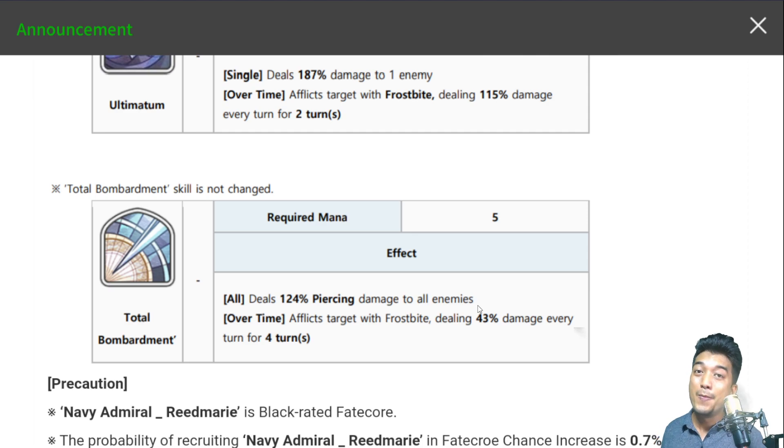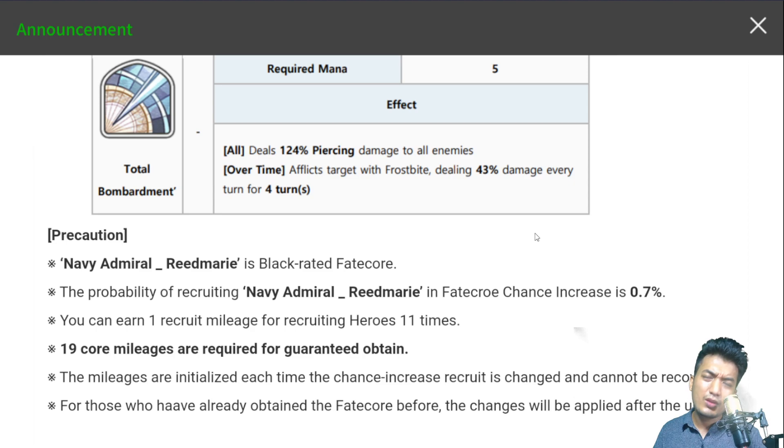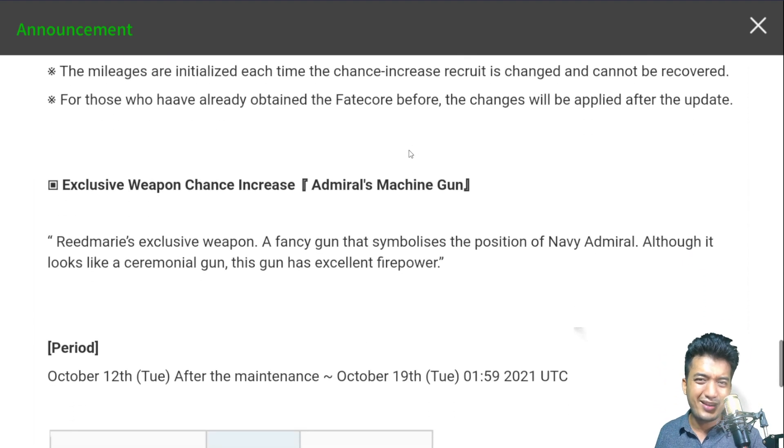As for whether you should summon for her — the answer is simply no. She is a black Fate Core hero unit and she is not going to change the current meta by massive terms; she can't even be counted as a soft meta unit. She is pretty much situationally helpful and depending on the situation she can be replaced easily, since we already have a very good strong Northbound Frosty team in effect. Also, who would she substitute? That's another problem. In due process, we will also be able to receive a lot of black Fate Core recruiter tickets thanks to events, so especially if you are a beginner, just have some patience and you'll receive a lot of black Fate Core hero units in no time — she is no exception.